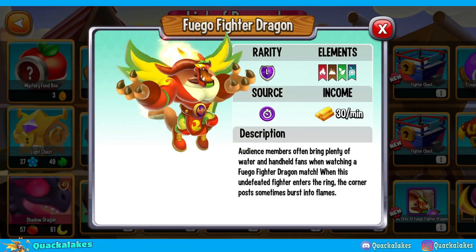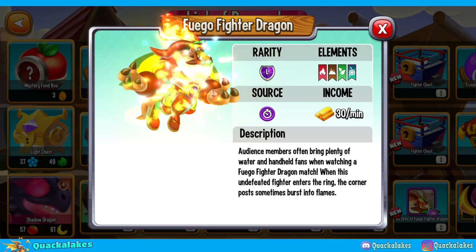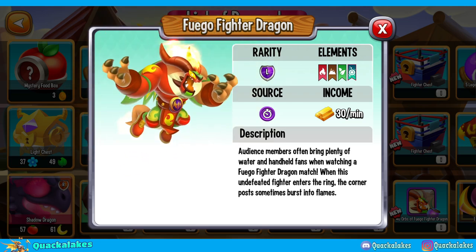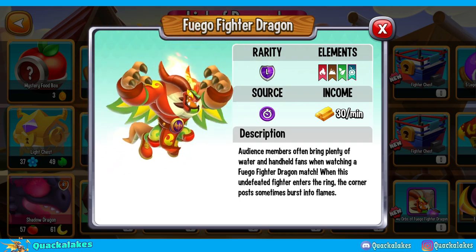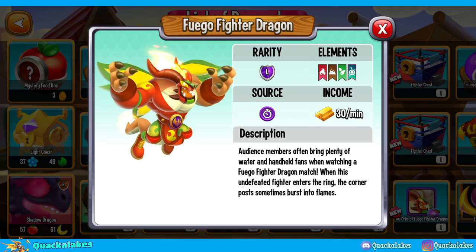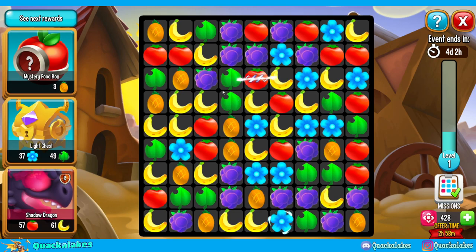We have a new puzzle event for the Fuego Fighter Dragon, which is another dragon as part of the overall Masked Fighters collection. With puzzle events there's no set amount of moves that you're going to get, especially if you end up getting bonus moves from ads or from the maze event.